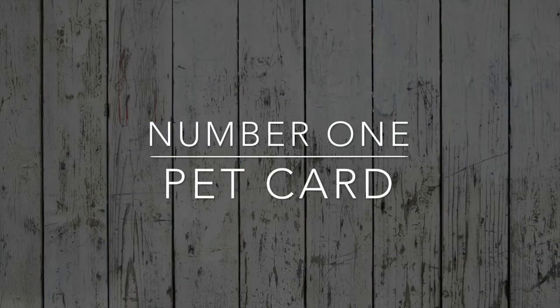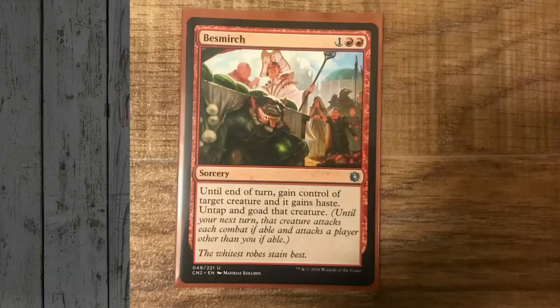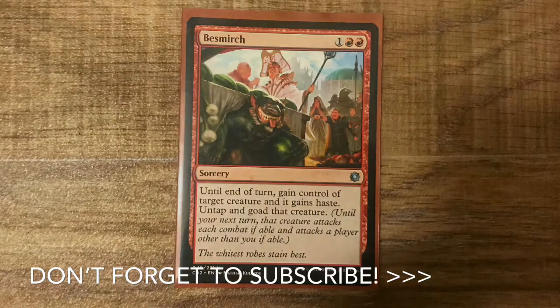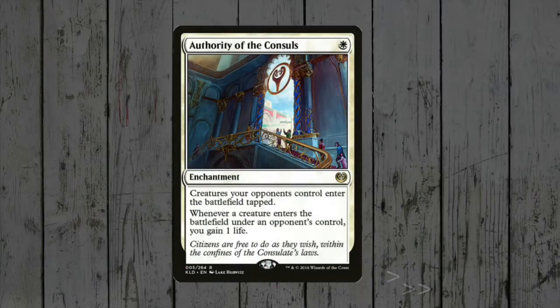My number one pet card is such a tough choice! I was going to say Besmirch, but we've already had Insurrection, so I'm going to go with Authority of the Consuls! Lockdown and life gain on a wonderful turn one enchantment is nothing to be sniffed at!